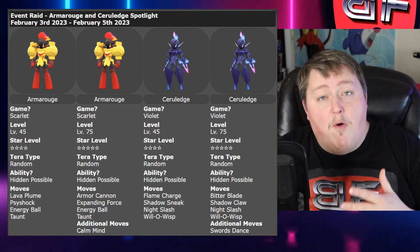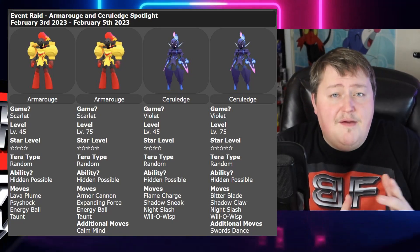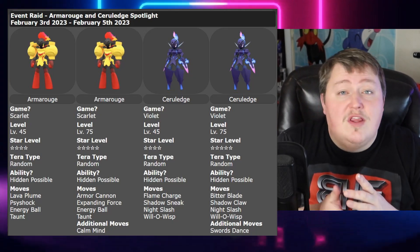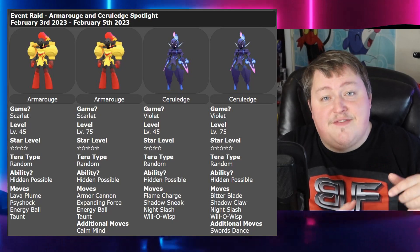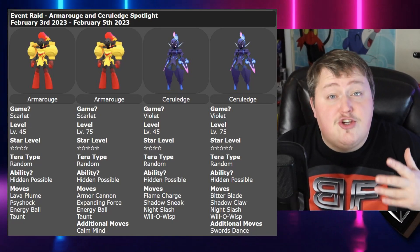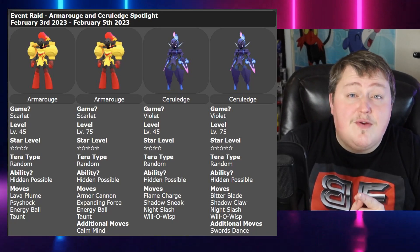These Pokemon are going to be showing up in both 4 and 5 star raids, and much like some other events we've had in the past, they can have really any different Terra type — Bug, Fairy, Ice, whatever. Even though that can make them a little hard to prep against, they do tend to have a very select amount of moves that will make it easy to figure out how to take them down. Armarouge is only going to be showing up in Scarlet games for this event. But if you go online and participate in raids with somebody else, you'll be able to get both of them no problem. As long as you have an online subscription, you can get both regardless of what game they're native to.